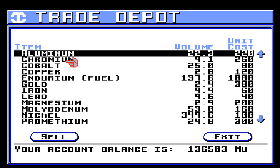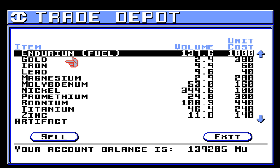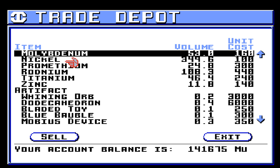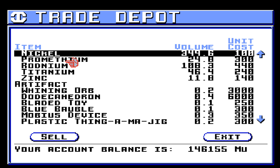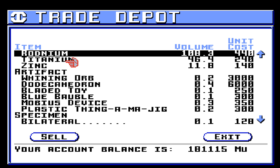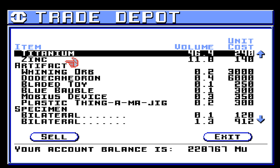I have not picked up any more aluminum. Chromium we can sell — sell all of that. Cobalt I'll keep. Copper I picked up a little bit. Not going to sell the endurium. Picked up a little bit of gold. Too much iron. Too much lead. Some magnesium, which sells for an okay amount. Molybdenum — I believe I want to keep 25, so let's sell 28. Tons and tons of nickel — sell all of that. Did not get any Promethium. I did get a lot of Rodnium, so that's pretty nice. Got some titanium.